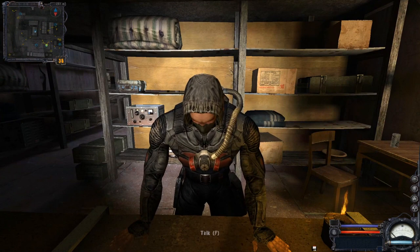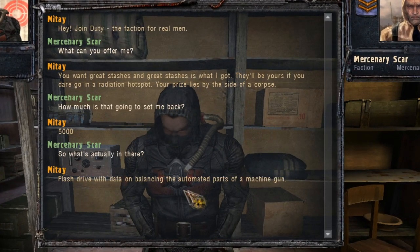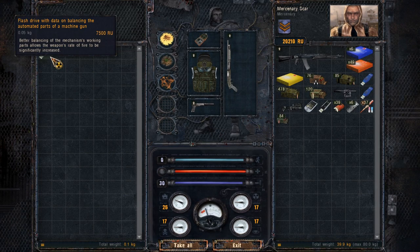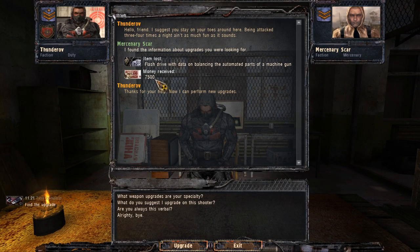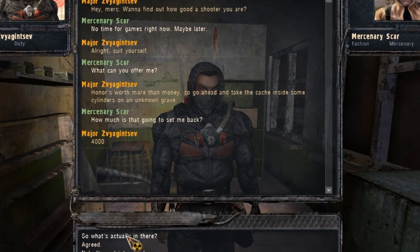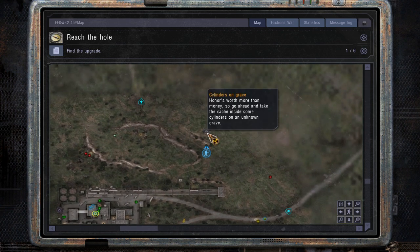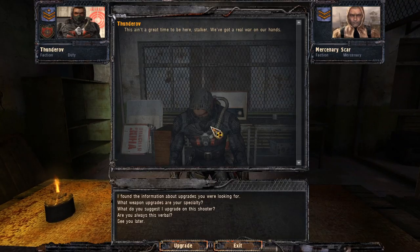Finally, let's move on to the Agro Prom. The first USB is in a stash sold by Mitte for 5,000 rubles, called 'Corpse in a Radiation Hot Spot' — as the name suggests, the area has a lot of radiation, but bringing the info to Thunderoff will earn you 7,500 rubles. The second USB is in another stash bought from Major Zviagintsev for 4,000 rubles, named 'Cylinders on Grave.' The grave is located in the northern part of the Agro Prom and also contains a yellow med kit. Bring the USB to Thunderoff to get 7,500 rubles.